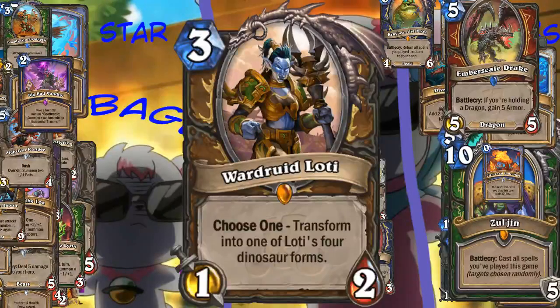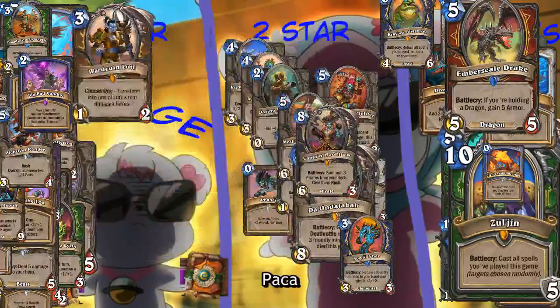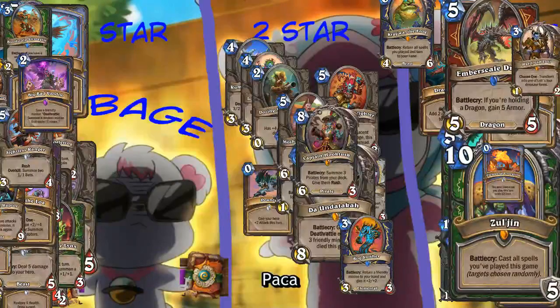War Druid Loti, three mana Druid card, 1-2-2, transforms to one of Loti's four dinosaur forms. I've seen this card - it's pretty much all variance on like two 4-4s with Taunt, Rush, Charge, Divine Shield, something or other, Lifesteal. One of them has Spell Damage. Flexible cards are good - it's pretty flexible. And it's in Druid, which means that they will find a way to play it.